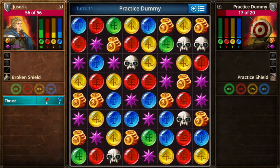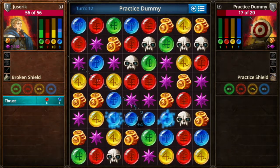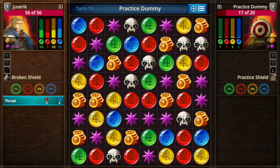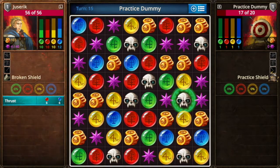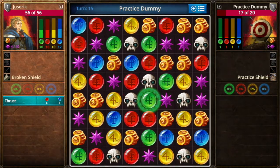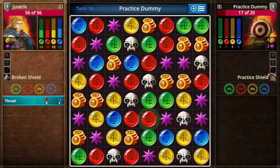If you match four, your turn doesn't end, so you want to try to find those match-fours. From what I remember, the computer is very adept at matching four, so if you don't find them, it will — and you are pretty much done if that happens too many times. The board is not giving me skulls right now, so let's move on.